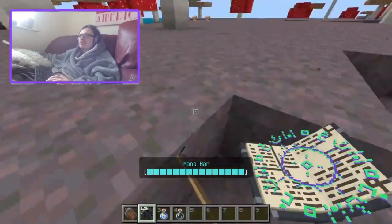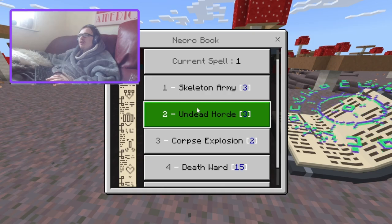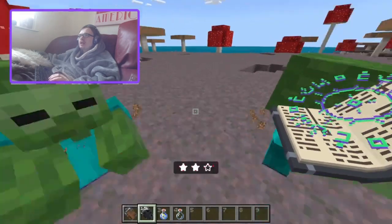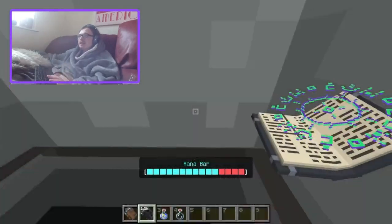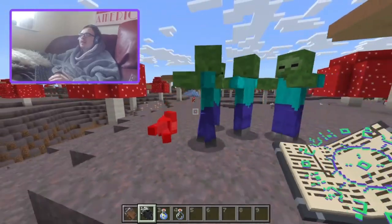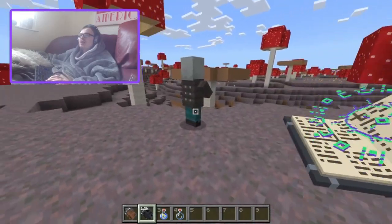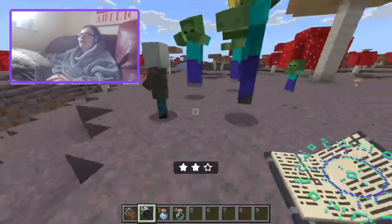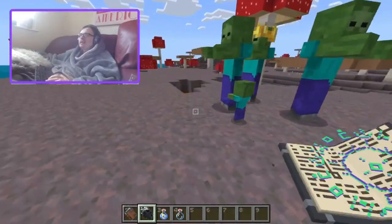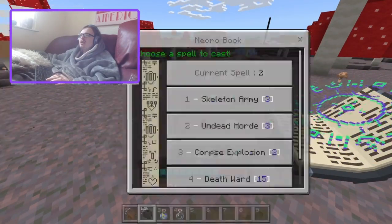I assume you can pick those up — yeah, because they're basically just like small skeletons. Then you've got undead horde — it's zombies instead of skeletons. Oh, giant zombies! That's cool! This is definitely my favorite one so far because I always like a summoner kind of style thing — this is basically like an undead summoner.